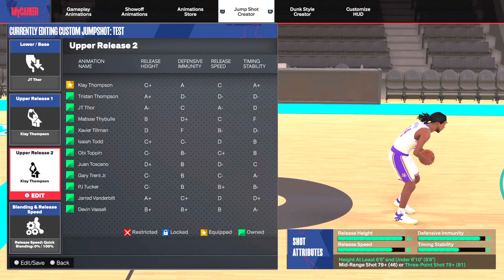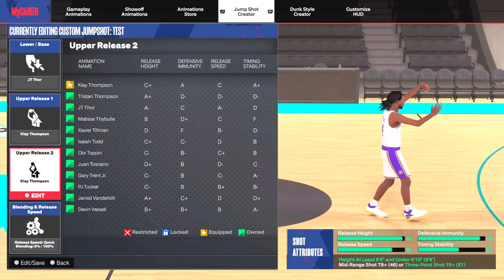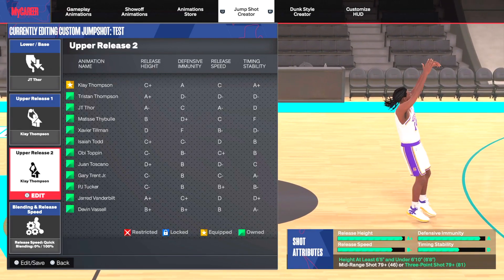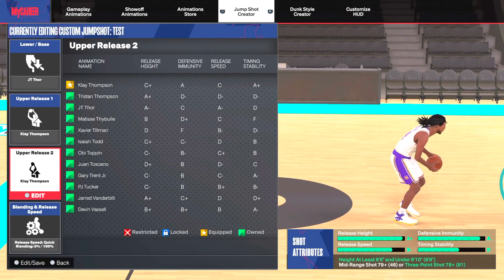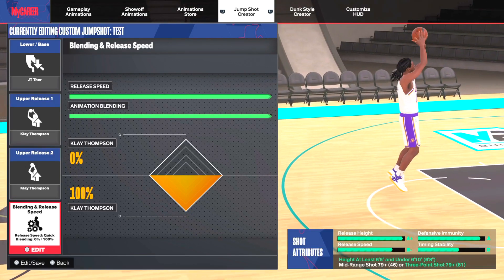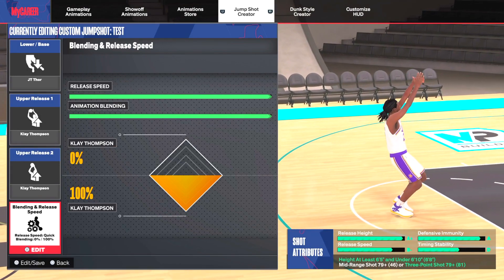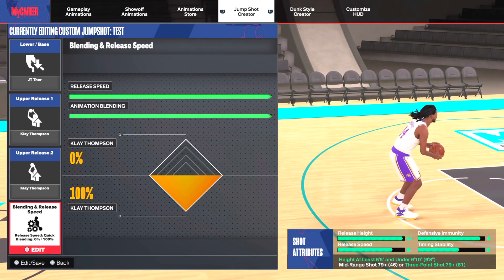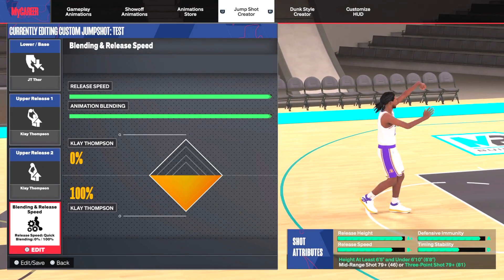That's just me and my play style — I'm not trying to force anyone to make this jump shot, same with the builds. These are just templates. The JT Thor base is chicken, bro — I don't know what it is. It's smooth, it has a nice follow-through with the Clay Thompson release, and once we equipped it we became mad consistent. For the blending and release speed, I'm going for release speed. You can leave it at 50/50, just make sure it's at the fastest speed so you can shoot these shots before people close out or contest your jump shot.